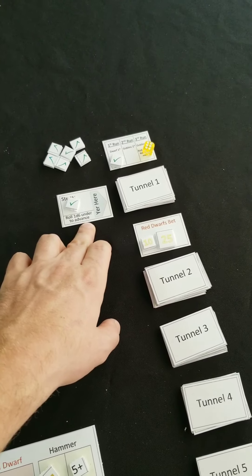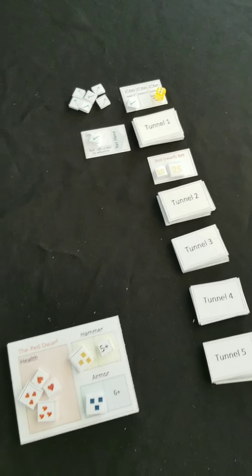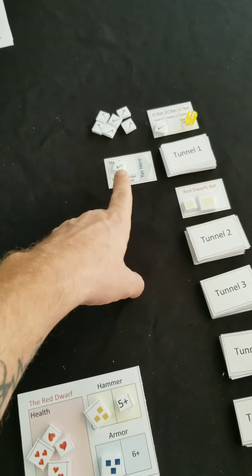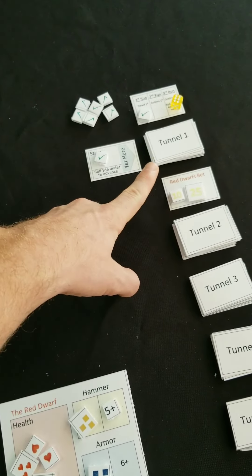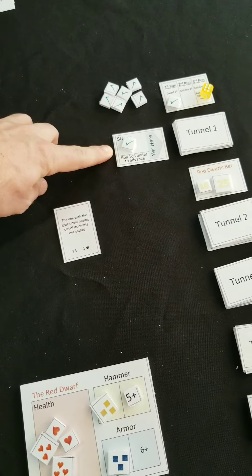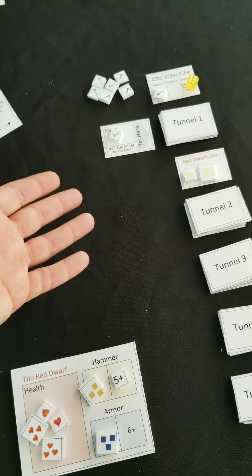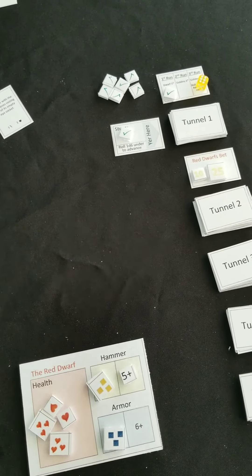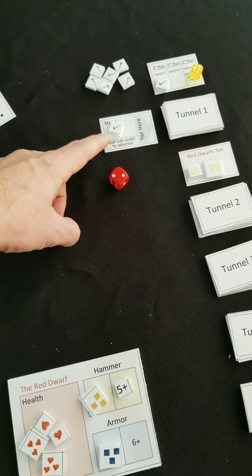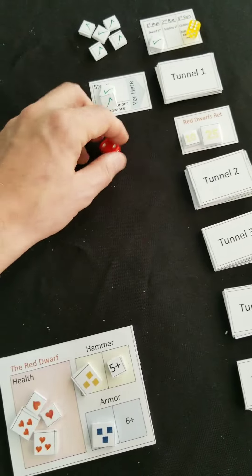Whenever you start a run in the tunnel, you always put your 'here' card at tunnel 1 with 1 counter on it, and mark which run you're on. For every step through the tunnel you're going to reveal some goblins for a goblin encounter — look at this card, see how many checks are on it and what deck it's pointing at, then reveal that number of cards. So in this case I reveal 1. Let's say I kill that. After the battle is over, you make a roll to see if you've cleared out the whole tunnel — roll a d6 and try to roll under the current step number.